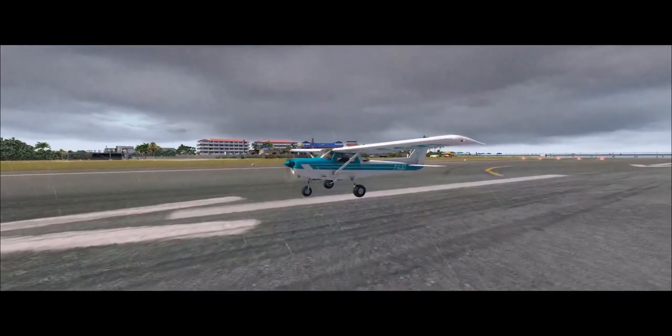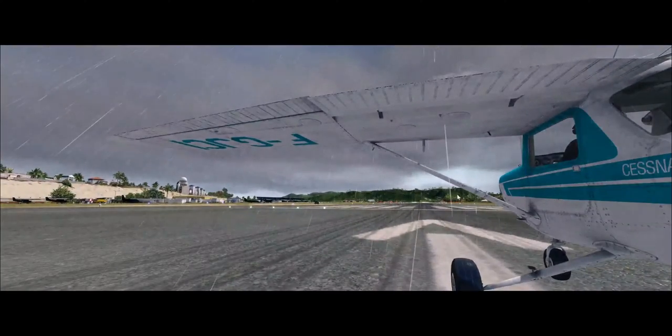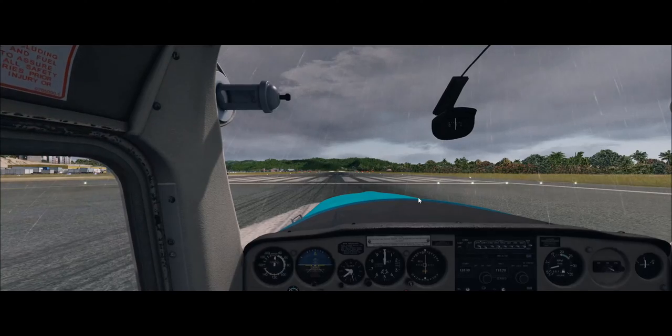Already I can tell a massive difference. There are cars going past, there is traffic, there are flowers, palm trees, birds flying over, buildings. The texture on the runway looks fantastic. The hillside terrain has changed, maybe a little for the worse — I may need to disable the mesh that comes with it because it won't be as good as the FS Global one.